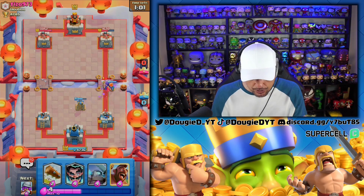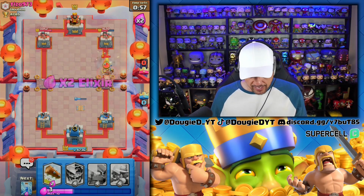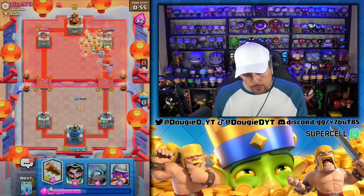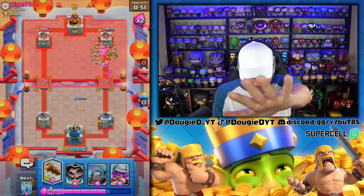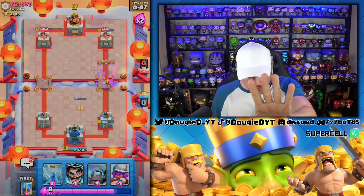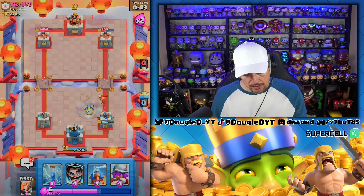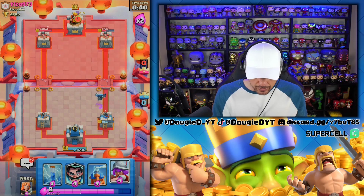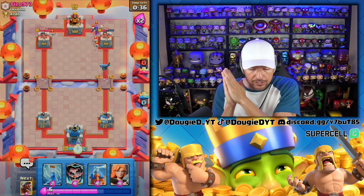He's not going to be able to run Skeleton Army — if he does, the Valkyrie is going to shred that. He runs it, and that's fine. I don't run Log yet. I'll have the E-Wizard for his barrel. We're going to go in with the Mini Pekka. The Valkyrie would have got a shot off. Someone probably would put the Musketeer behind the Mini Pekka — don't do that. Let's go Valkyrie here and keep it a little high.